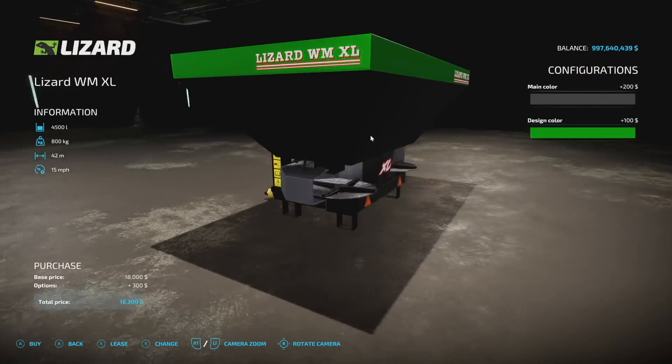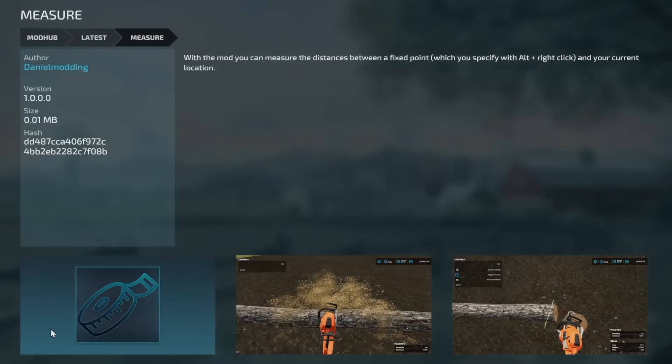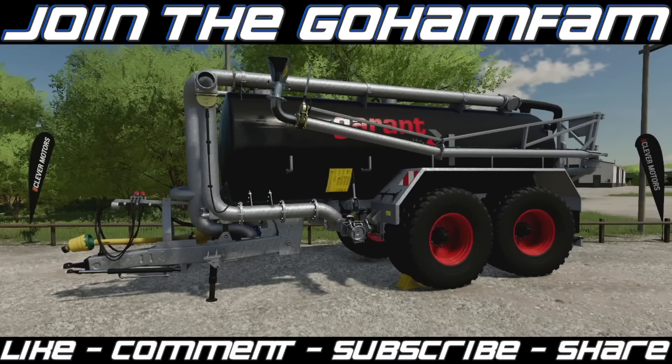Your last mod today for PC and Mac players is the Measure Tool. This mod will measure the distance between a fixed point — which you can specify with Alt plus right-click — and your current location. This is going to be super helpful for players doing logging that requires very precise measurements.